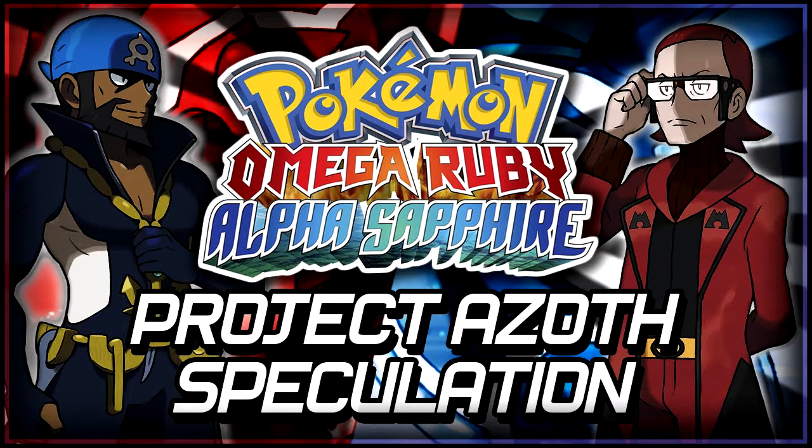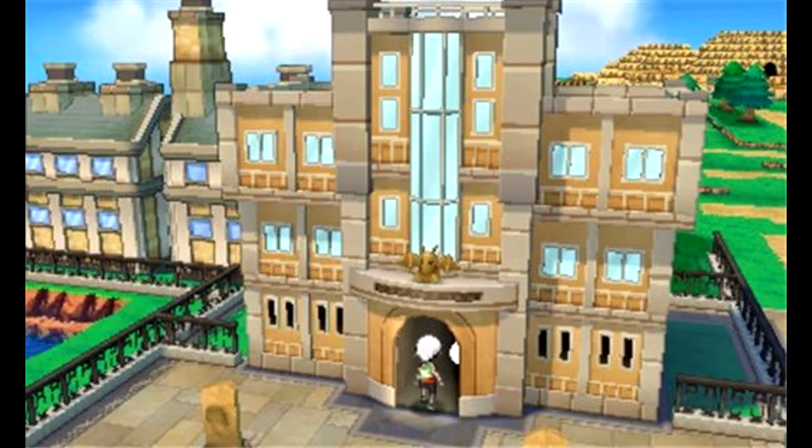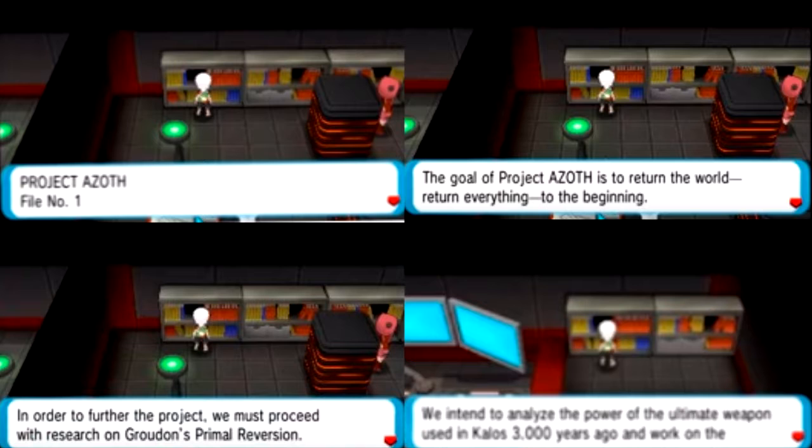So this is very cool. I thought, okay, so AZ is Groudon and Kyogre — beginning and end — and OTH is kind of maybe bringing the Regis into this whole huge amounts of power thing that you get with Primal Reversion. So my thoughts were, maybe the Regis can Primal Revert. I started looking around the region for clues but was never really able to find anything, and that is what led me to the Devon Corporation. With the theory in hand that the Regis were somehow involved with Project Azoth and the workings of Primal Groudon and Kyogre, I really set out on a journey.